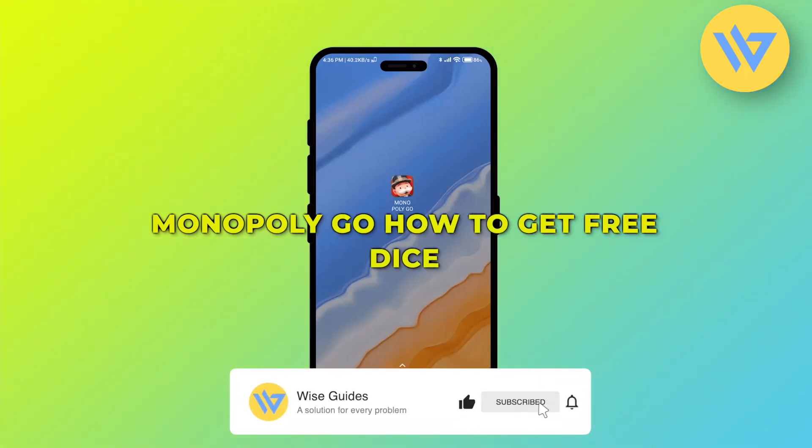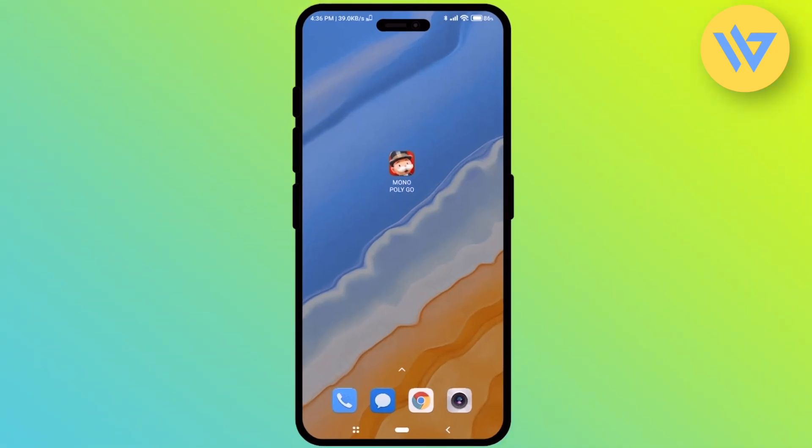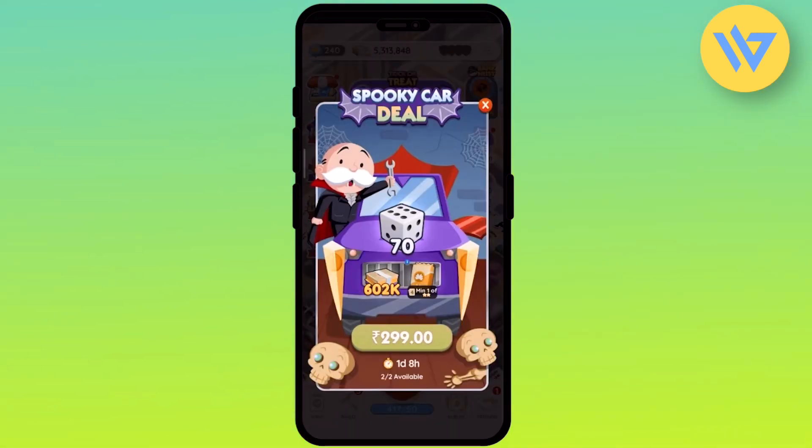Hello guys, today I'm going to show you how to get free dices in Monopoly Go. It's an extremely easy process. Firstly, just simply open the game and wait for a few seconds. Once your game is opened, just simply close all the pop-ups that might appear in front of you.